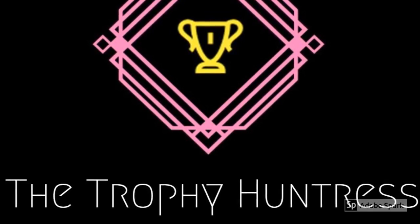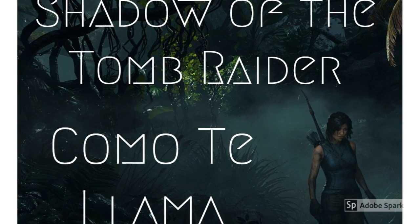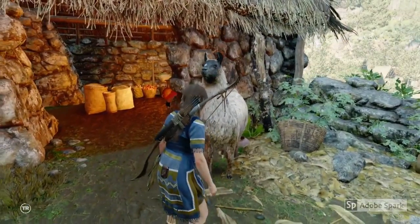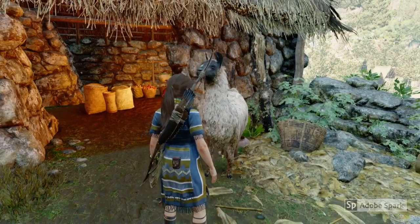Hi everyone, it's the Trophy Huntress. In this video I'm going to show you how to get the Komoti Llama Trophy from Shadow of the Tomb Raider, which is to pet 5 llamas. You can only pet llamas that are in the Hidden City, and this is the first one here, which is right as you go in and enter the Hidden City, so you can't miss this one.